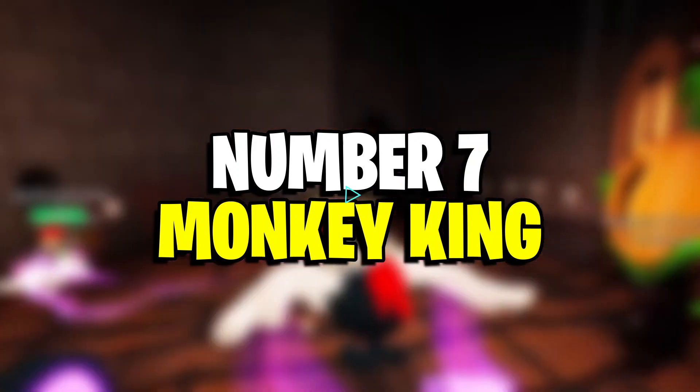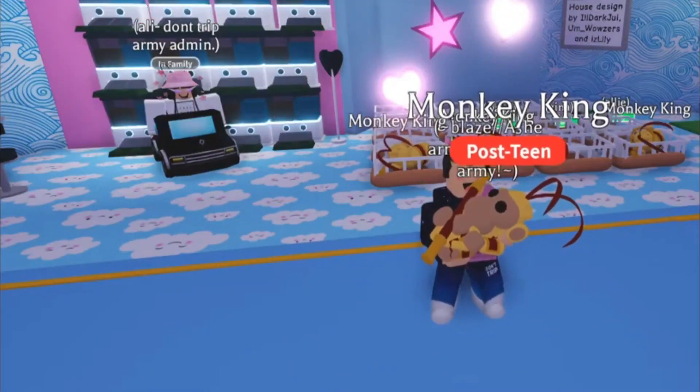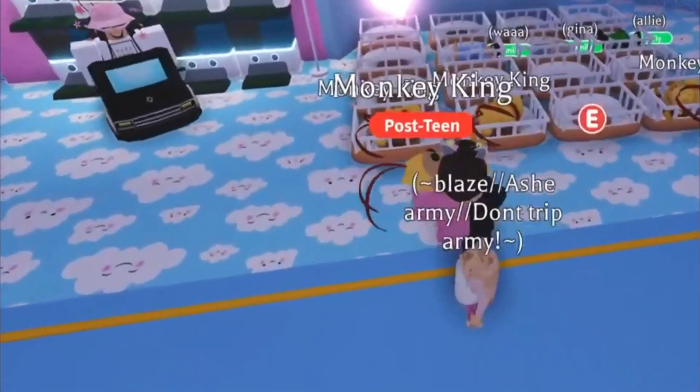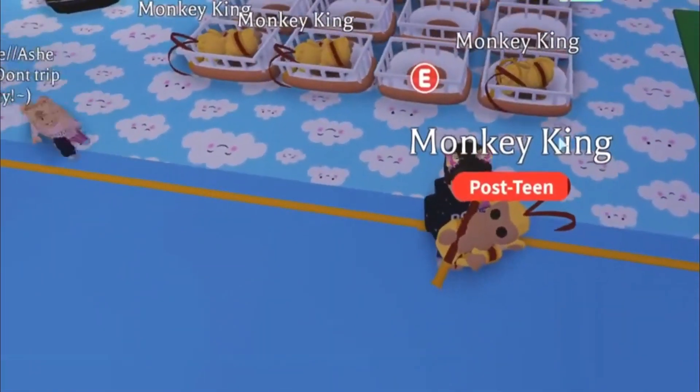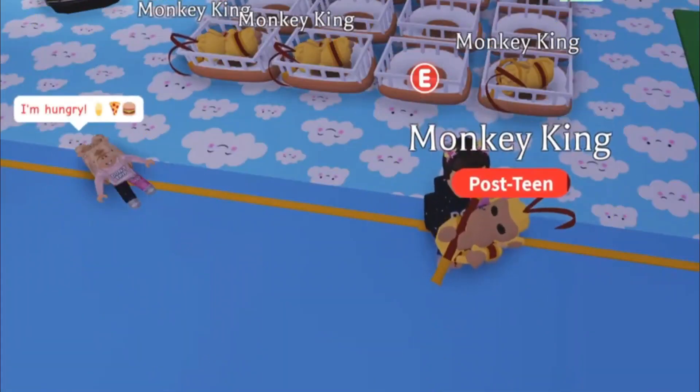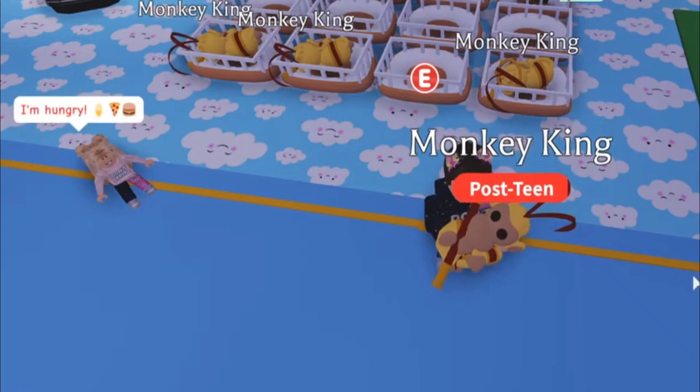Number 7: Monkey King. The last pet on our list is the Monkey King. Players could obtain this pet by having three staff ingredients and a normal monkey in the monkey fairground event. However, the only way to have this pet now is by trading as the event has ended.